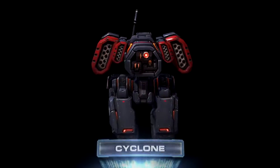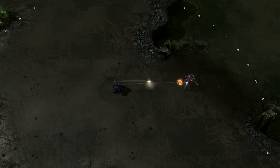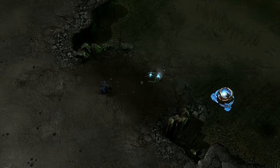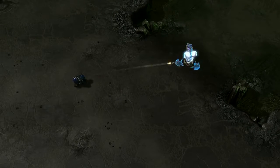Up next, meet the Cyclone. This unit has a one-track mind, able to focus down units at range by targeting opponents one at a time, locking onto them, and dealing damage on the move. The Cyclone moves at the same speed as Stalkers, making them a solid choice for establishing early map control while picking off priority targets in the process.